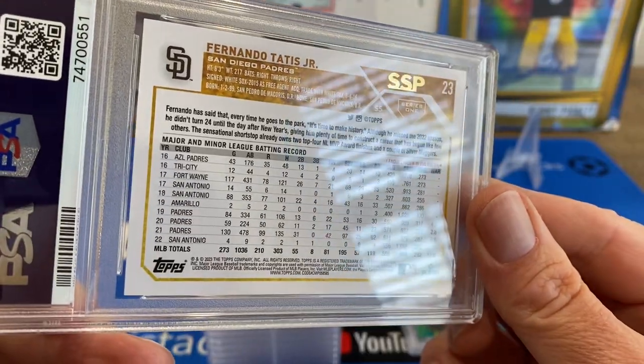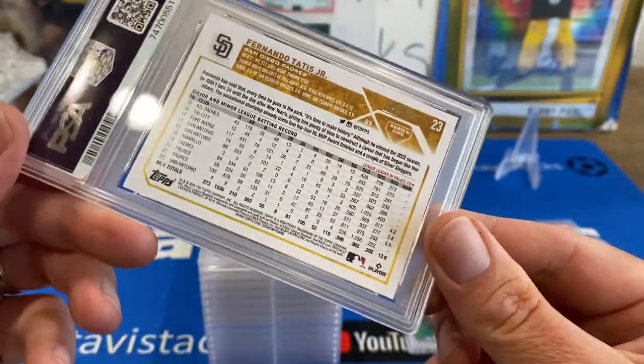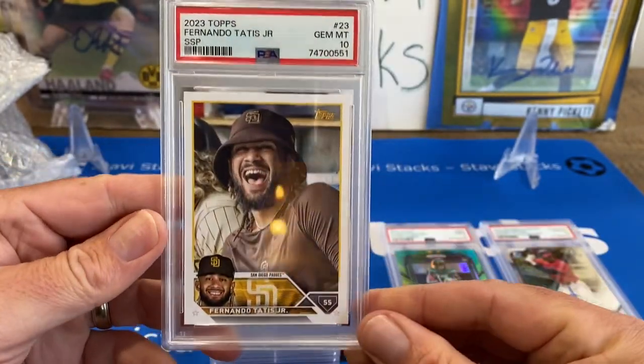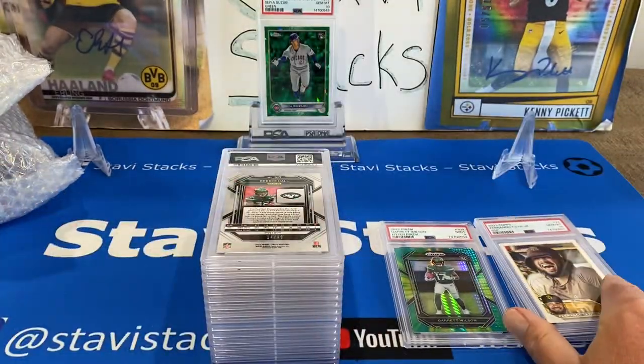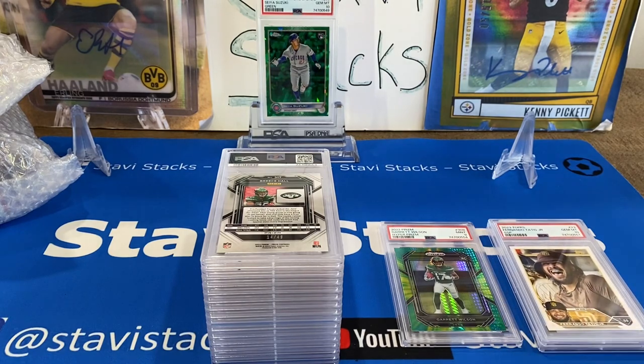Fernando Tatis Jr. — Gold Mirror. Fernando Tatis Jr. SSP 10. Nice, there we go. I like those 10s — he's back. I'm going to keep Seiya up there. Yeah, he's back hitting now.